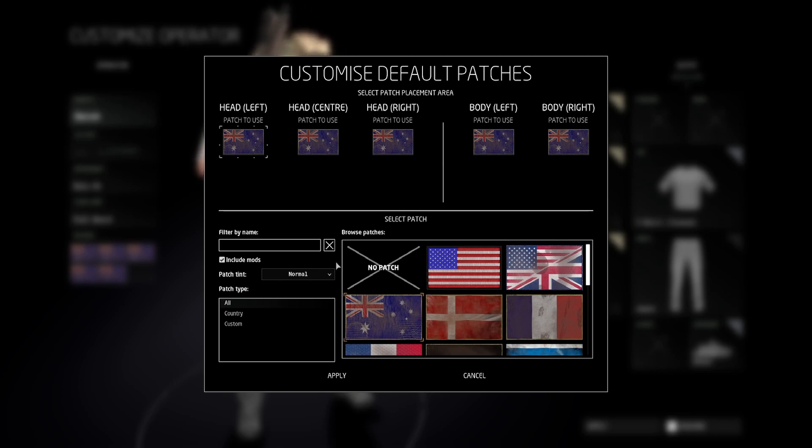We now have patches that we can put on our operator — a bunch of countries. I'm sure if your country isn't there it will get added soon. You can also change the colour of the patches: you have normal, green, grey, and tan.